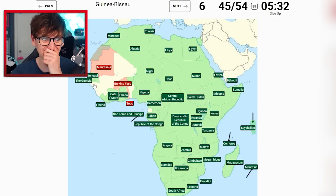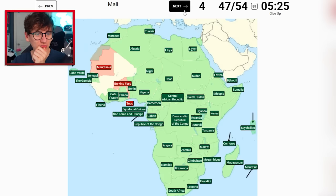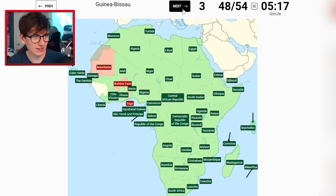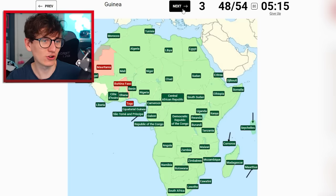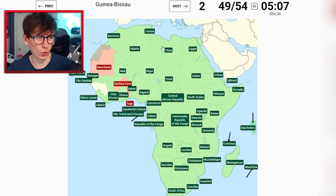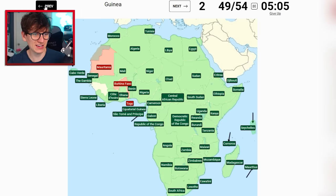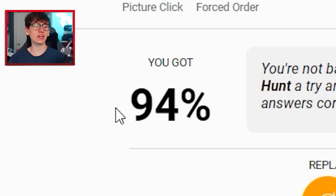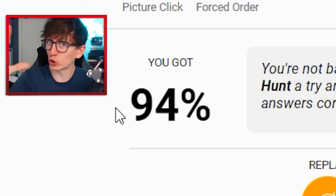Guinea-Bissau - I don't know. Benin - we could do. Mali's quite big, it's there - takes up loads of room. I need to stop skipping these, they're all in the same area. I think Sierra Leone is the most southerly - only just though. Guinea-Bissau was the little river, and then the rest is Guinea. That's 54 countries but with skips, so it's not great. Time for our first real attempt!